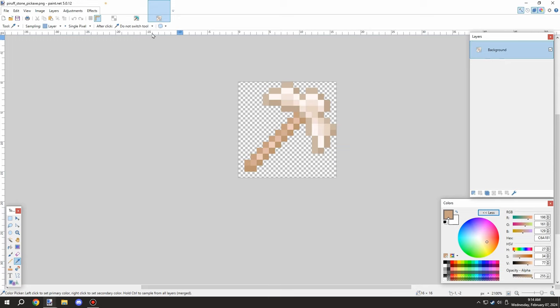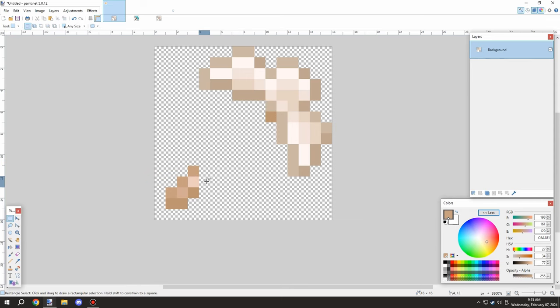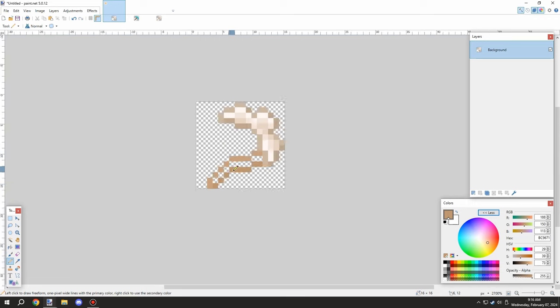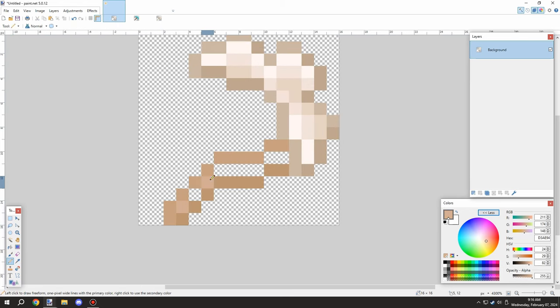Once I got the general idea of what I needed to do, I decided to copy the pickaxe head over to the workspace. I started moving it to the side to get a general idea of what needed to be done, then branched out the stick part so it was in the general location. I gave it an angle so it looks like there's actually a handle and not just a straight stick, then filled in the color for the stick.